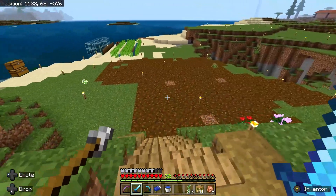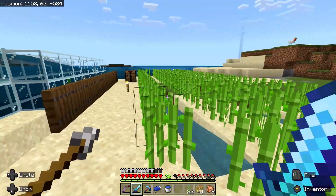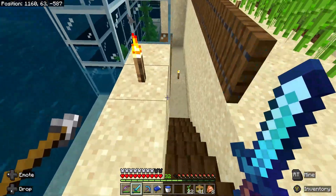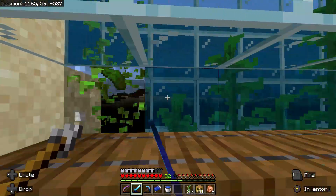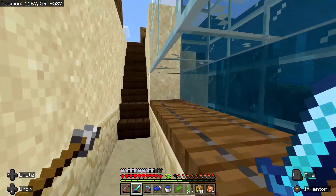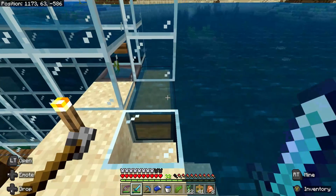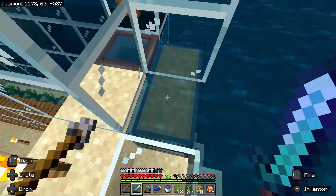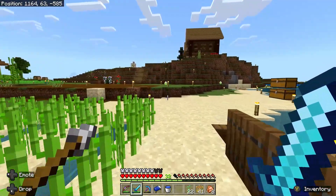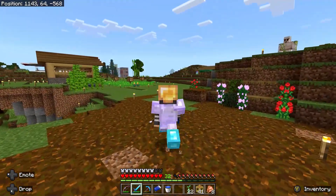One base-specific tip is this sugar cane farm. We have one in the community area, but we also put one in over at our base so that while we're working here, there is constantly sugar cane growing. The main reason you want sugar cane is to enable trading with librarians. Librarians are going to be the key to getting the best gear as quickly as possible, and trading is also another form of XP. And since we're by the water, we went ahead and put in a kelp farm — these grow automatically as long as we are loading the chunks.